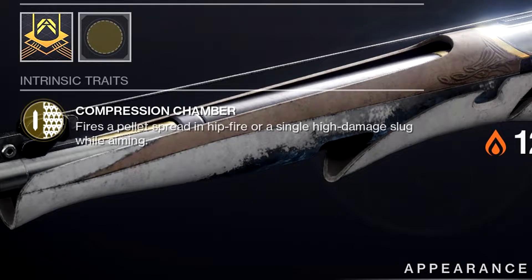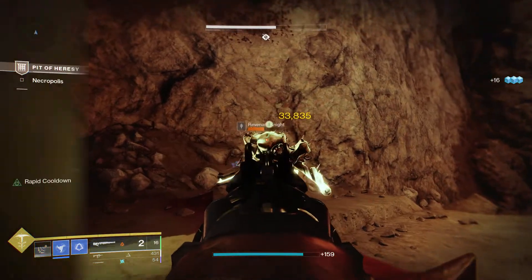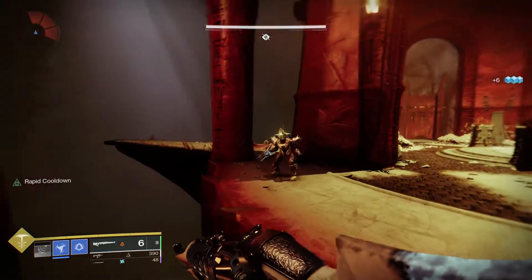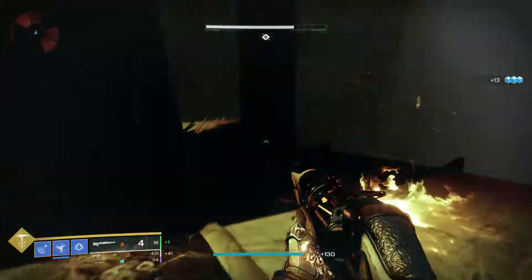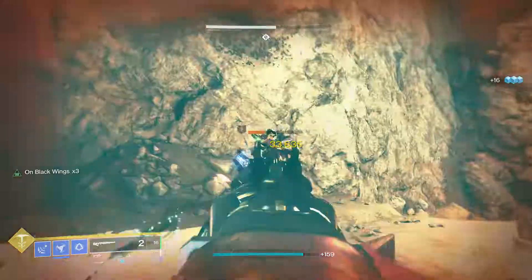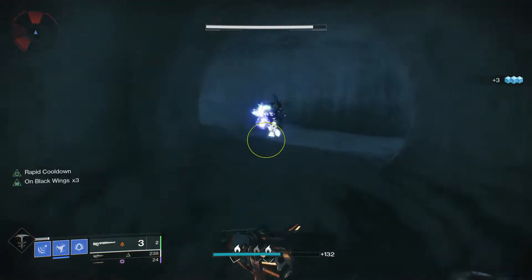So let's start with Black Wings, but to do that we'll need to go someplace a little less hectic — and by that I mean Pit of Heresy. Black Wings, Duality's perk, converts hip-fired kills into a temporary slug damage buff, and it stacks on itself five times. Here's a slug against a Hive Boomer with no stacks: 25,772. Here's another slug with three stacks: this time damage went up to 33,835. That's almost 9,000 extra damage just for having three stacks of Black Wings.